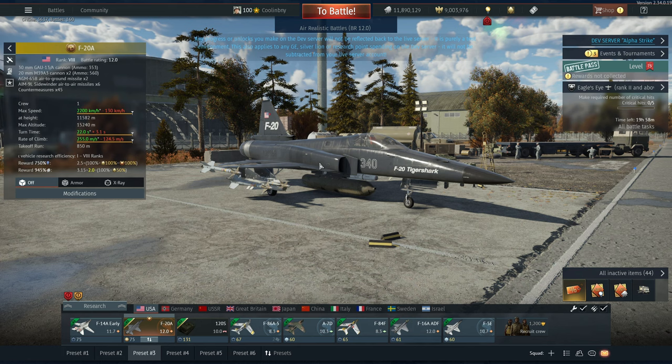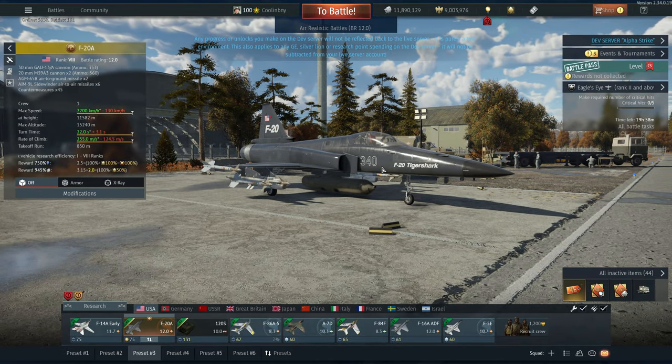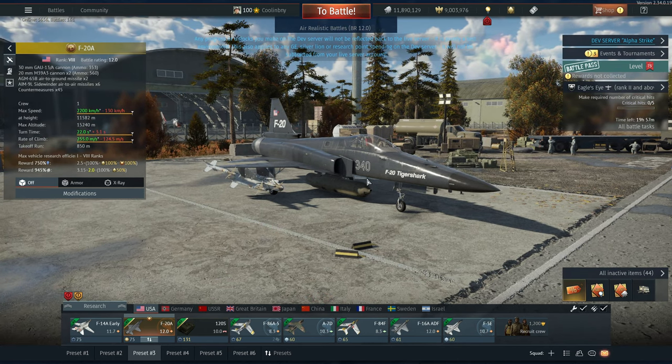Bear in mind everything you see here on the dev server is subject to change before the live server comes out — different BR, different weapons, we don't know. This is just what the vehicle is right now. It looks like it'll probably be close to what we'll have on the live server. It is currently $74.99, and I will have a full review once it hits the live server.